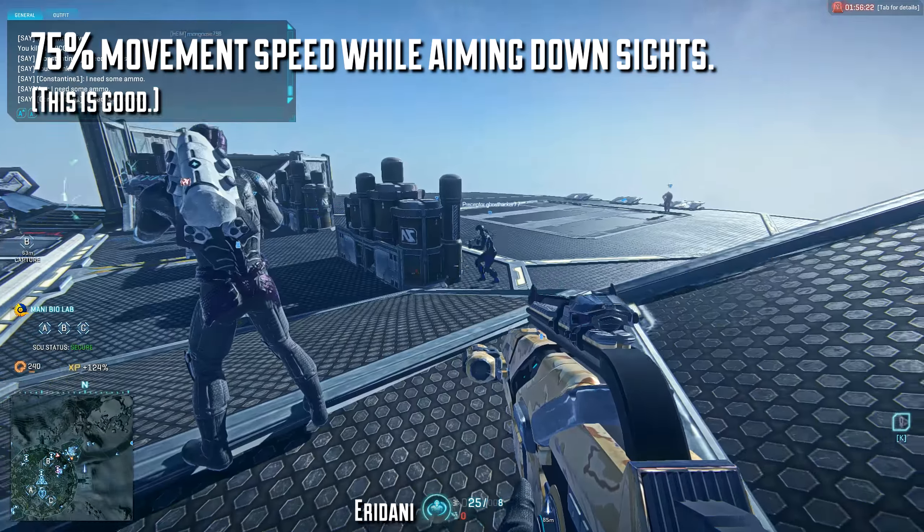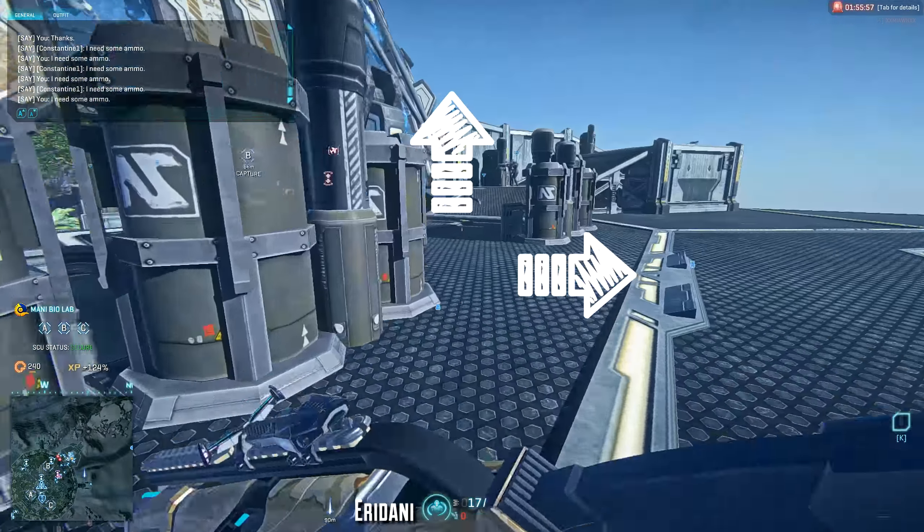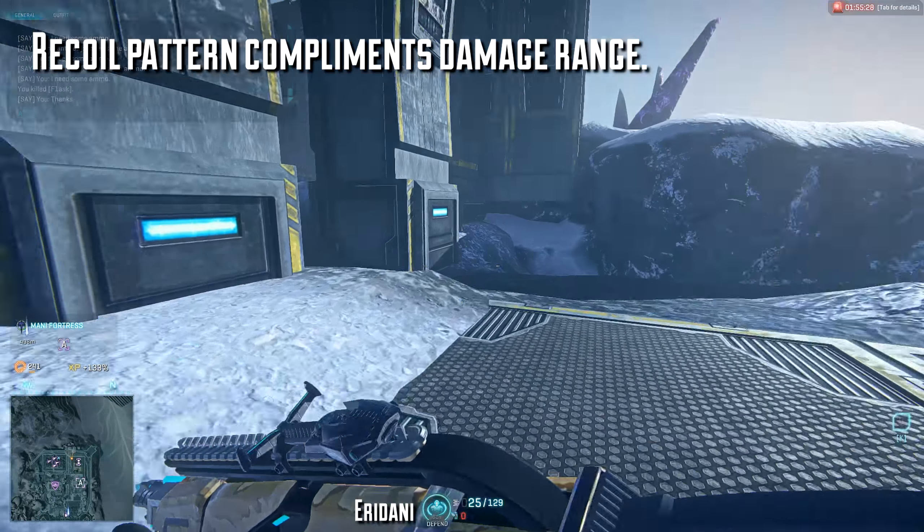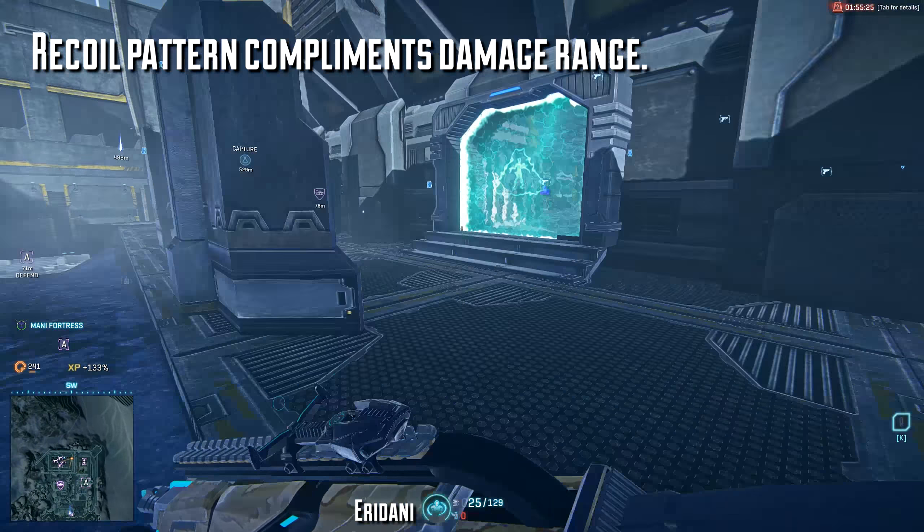The recoil patterns coincide with each weapon's effective range. The Eridani recoils up and to the right with a good deal of consistency — it has a moderate first shot recoil multiplier and moderate vertical recoil. Most importantly, the angle at which the weapon recoils has no variation, meaning you can drag down and to the left to more easily keep your shots on target. This fits well with the weapon's damage range, allowing you to nail targets from greater distances. Much different from the Cyclone, which has side-to-side horizontal shake and even though it has better damage fall-off, the recoil pattern does not allow it to make as much use of it.